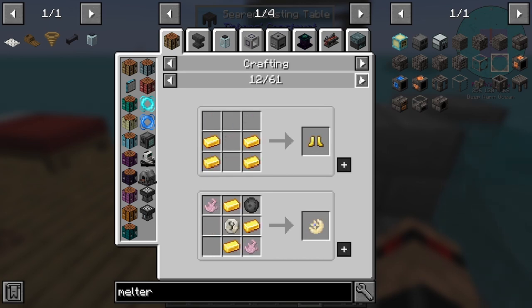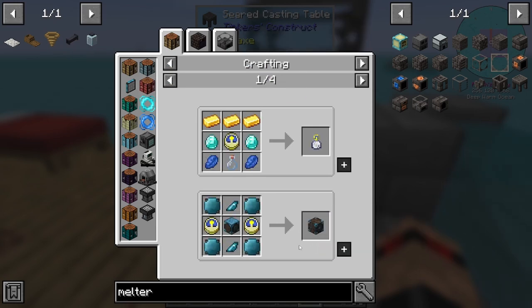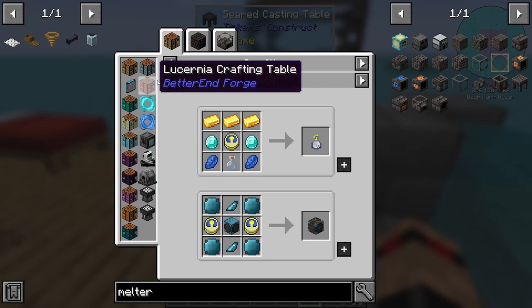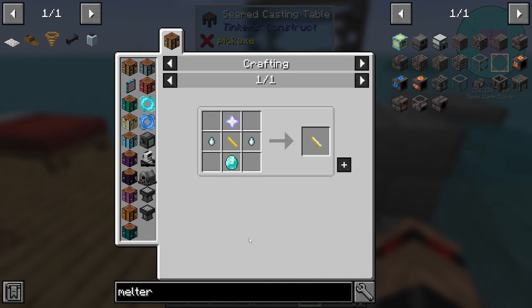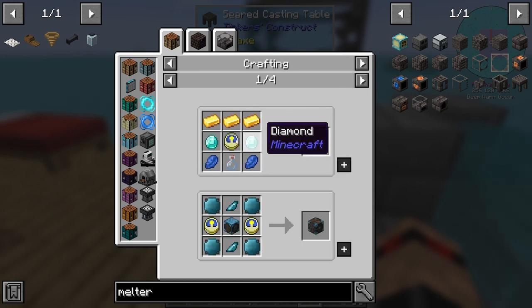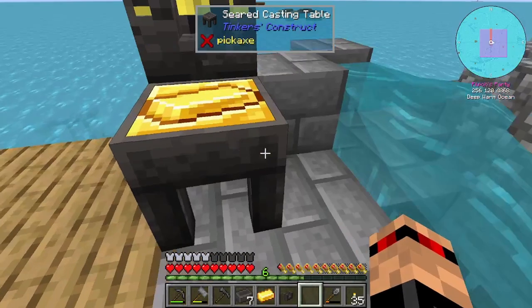I swear there was something I was going to make that required gold — I cannot for the life of me remember what it was. I do want to make the time in the bottle. I know it's kind of cheaty — it's a bit of a polarising topic, the time in the bottle. But we do have the acceleration wand. That's quite expensive in comparison. Once we get diamonds, hopefully we'll have a good source at some point. It's relatively cheap but... I think it was that that I was looking at. I need to empty this out.